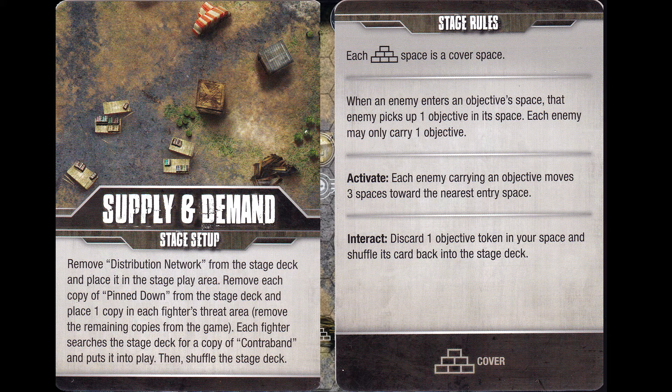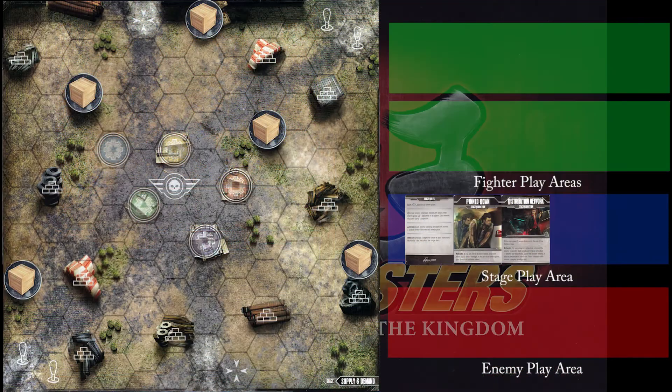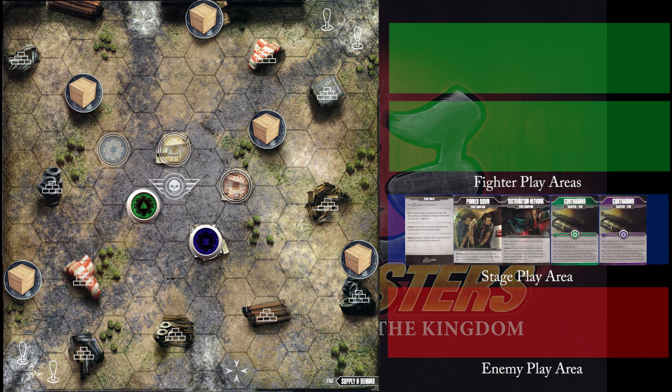This typically means that the objective tokens are going to be placed onto the stage in their inactive state, and hopefully we'll find more information when we look at distribution network and pin down. Also, you'll notice there's an activate and an interact in the description of the cover icons, but no real definition, so we're gonna have to look at the other cards to find that out. Let's put the tokens on the board and look at the purple and maybe the green.